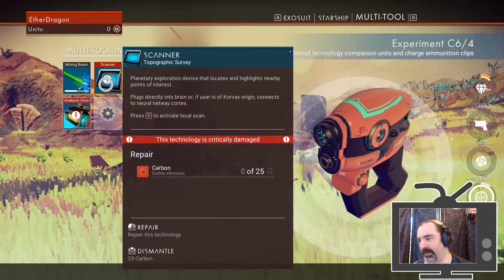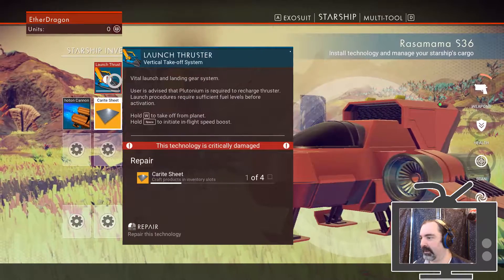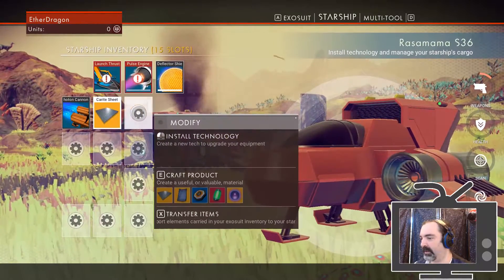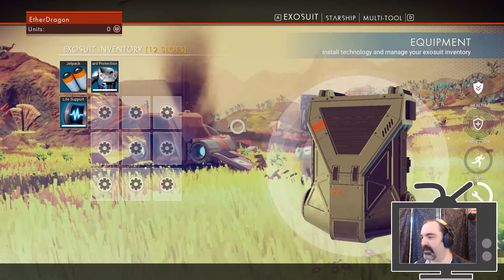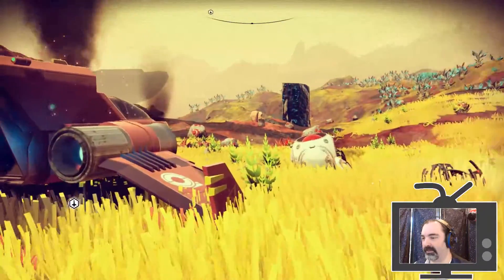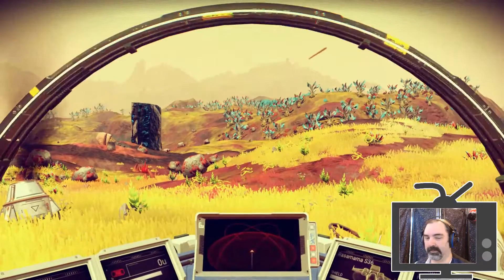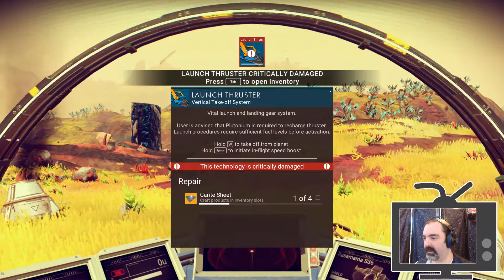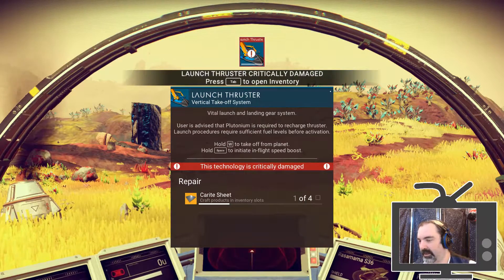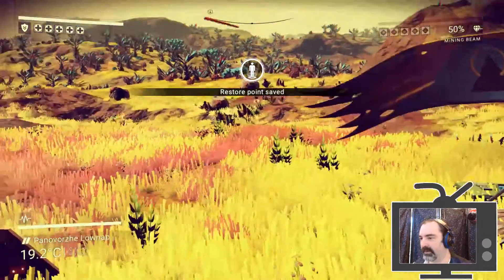In my inventory I have a multi-tool with some damaged components — looks like the scanner and the analysis visor both need to be repaired. The starship's pulse engine and launch thruster are both damaged, which means I can't depart from the planet at this point. Everything on my suit seems to be okay. I need to create some carite sheets to fix the thruster system.